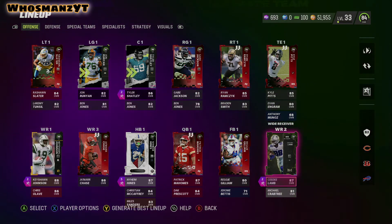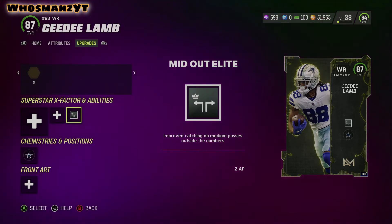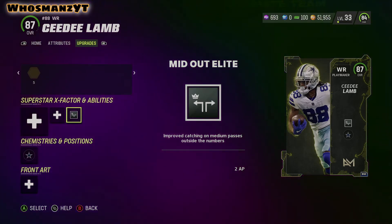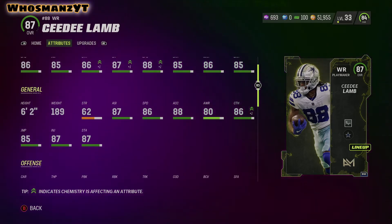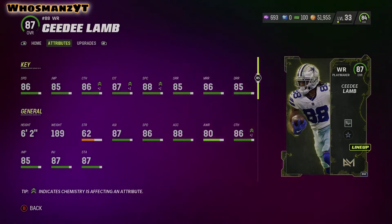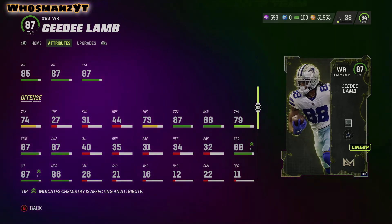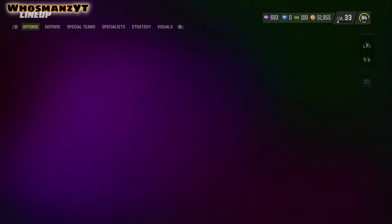When you get CeeDee Lamb at 31, CeeDee Lamb is perfect for the air raid offense, especially this one. He has mid out elite and he's going to be playing on the outside. A lot of the number one receivers on the outside are going to be further down the field than the slot guys. He has 87 catching in traffic, 85 short, 86 mid, and 85 deep route running. He's also very shifty: 87 juke, 87 spin, 87 change of direction. A lot of the time I'm going to try to get him in the slot as well and move him around.